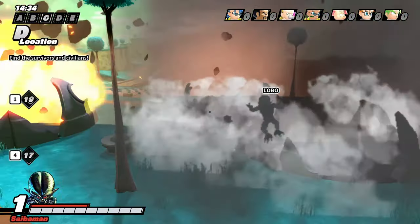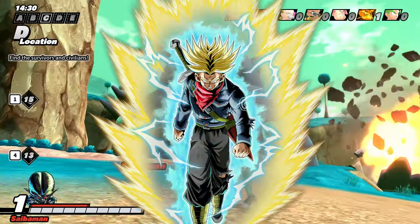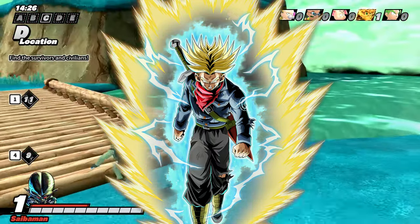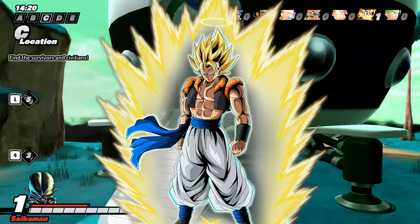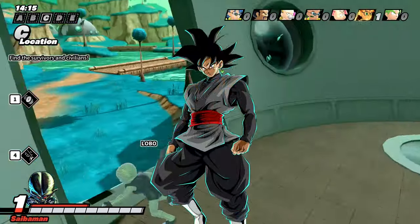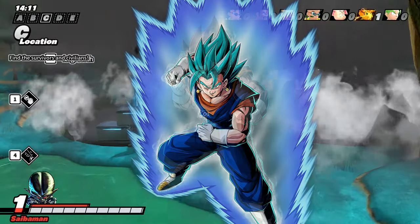That goes as this: you've got Super Saiyan 2 Trunks, Future Saga. You've got the Rage Trunks as well. For some reason they're separate — I don't know why, but might as well milk it. We have Super Saiyan Gogeta, which is a bit weird — I didn't think he'd be this season. We've got Base Goku Black, Rose Goku Black, Base Vegito, and Vegito Blue.